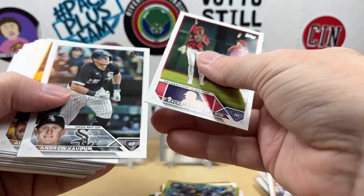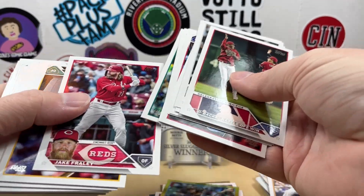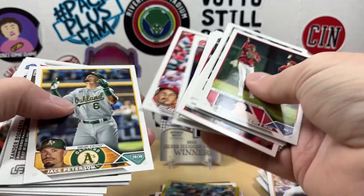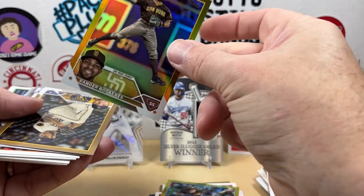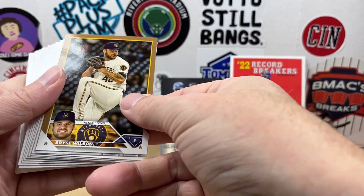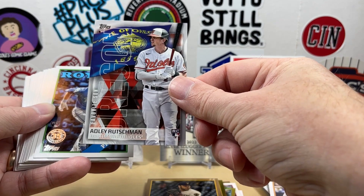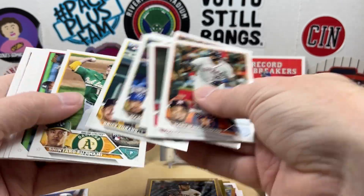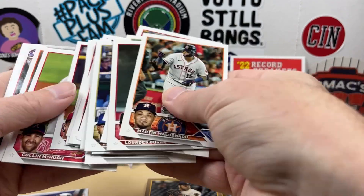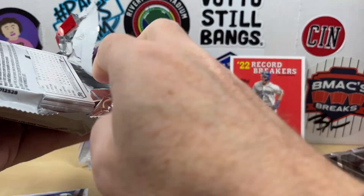We're starting off this pack with a team card — you don't see that too often. Maybe that's a good sign, maybe there's something good in here. All right, we got Xander Bogaerts — this is going to be a gold foil. We did get a Bryce Wilson — dinged corner on that, unfortunately. Favorite Son Adley Rutschman, not bad there. Nick Pratto on the '88. That brings us to our last pack — should have our relic.